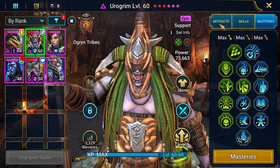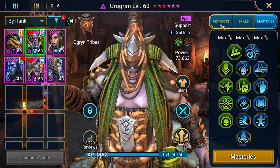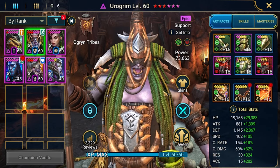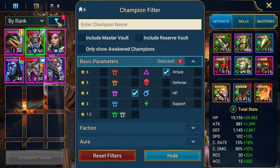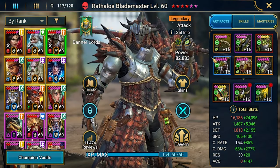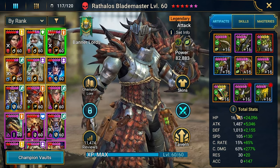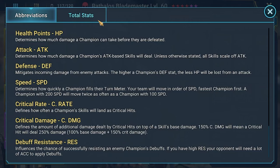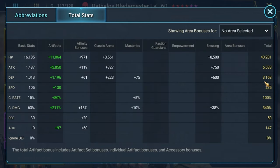At 73 thousand power, most of it is probably from the resistance. Rathalos is a very high-damage build — I've shown this champion in previous episodes. He has a lot of attack, good speed, and good crit damage.